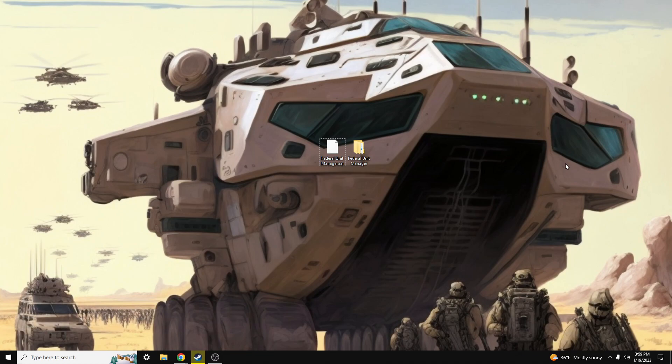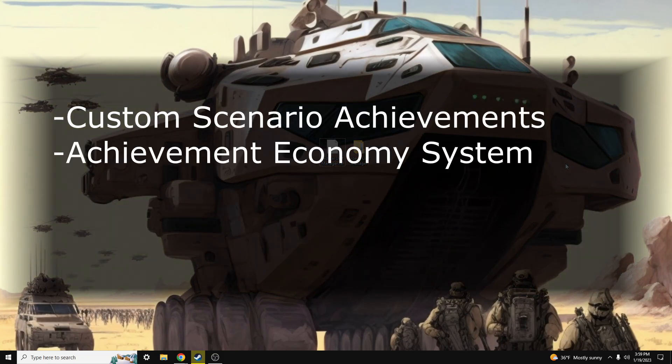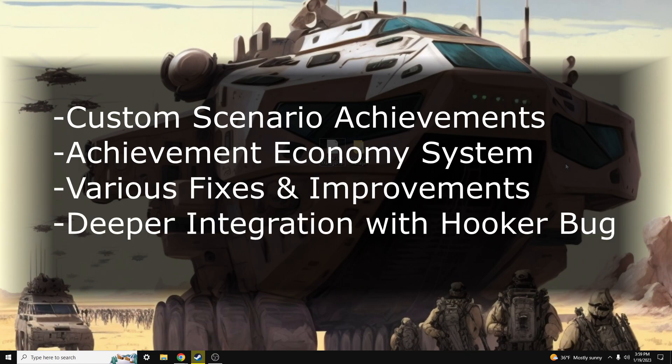This version of the Federal Unit Manager includes several new features and fixes from the previous versions. Some of the flagship items now available in version 1.92 of the FUM tool are custom scenario achievements, an achievement economy system to increase replayability of scenarios with custom scenario achievements, various fixes and improvements to the tool, and deeper integration with Hookerbug.